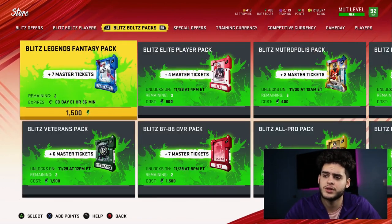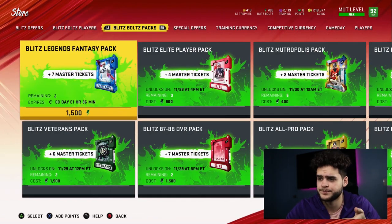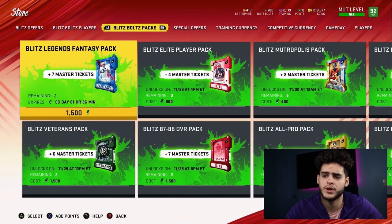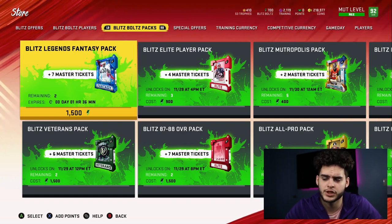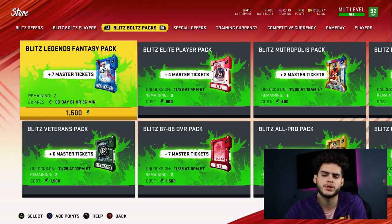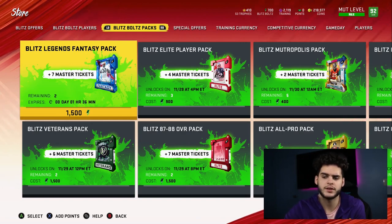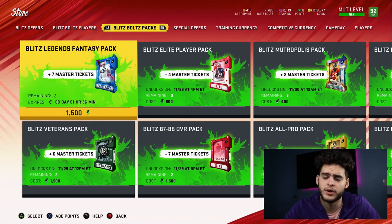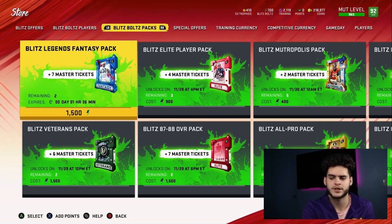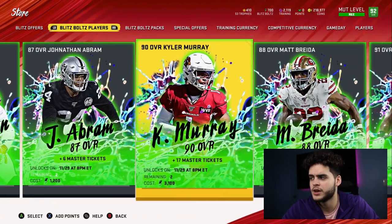The last thing to look at is the packs. Even as a no-money-spent player, these are still very attainable. If you play your house rules and solos and collect your free stuff and hourly packs, you'll probably be able to get a few Legend Fantasy packs for free. You'll also get some master tickets — you probably won't be able to use them for Lamar Jackson, but you can quick-sell them after the promo is over for some coins. If you do have a god squad already, you might just open the packs. Otherwise, grab these players and add them to your team.